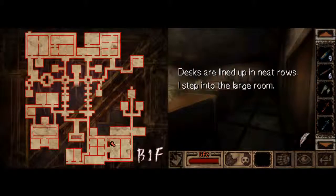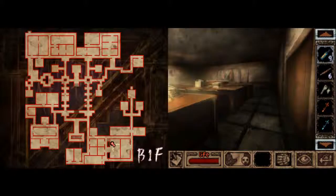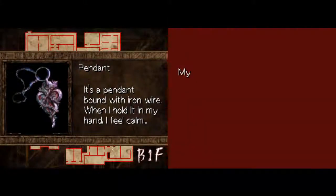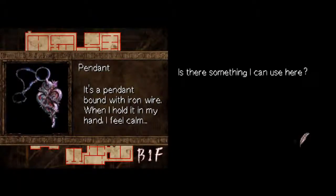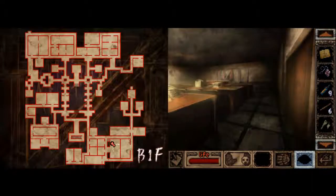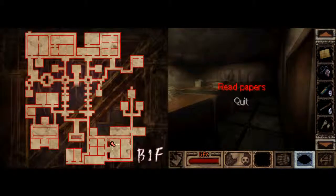Desks are lined up in neat rows. I step into the large room. I actually don't remember what I'll do here. This pendant — is there something I can use here? You don't want to say that. That's cryptic. I don't like cryptic. I'll read the papers. I look through the papers on the desk.